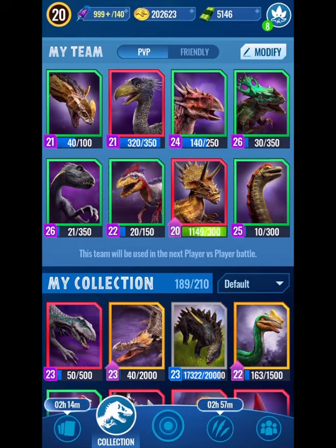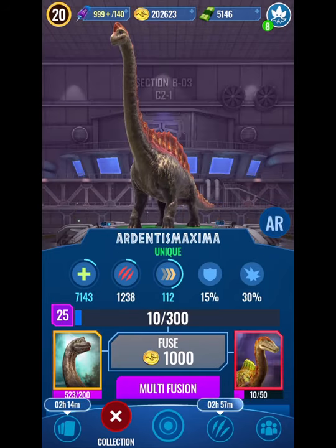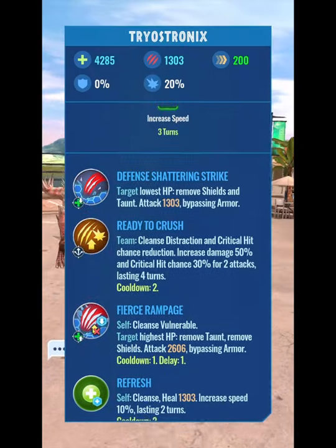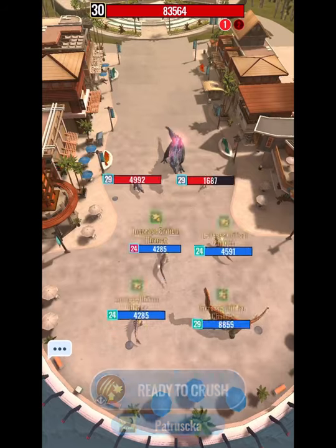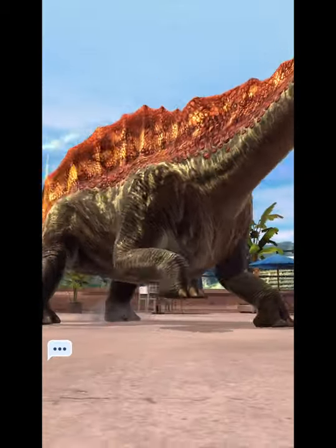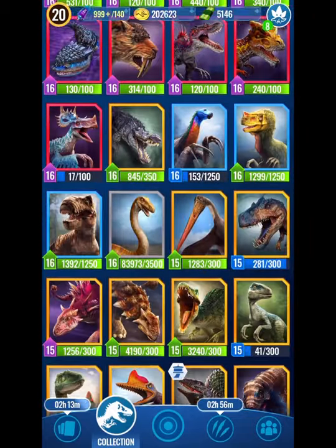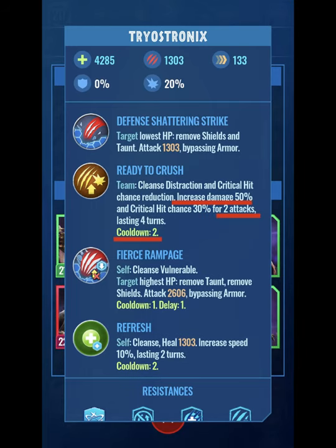There are two major dinos your team must use: the Turamoloch and the Ardentis Maxima. You will also need a dino that uses distraction and healing, and lastly a dino with a team damage-up ability. There are two reasons you need a plus-50 damage-up dino: because healing is based on attack damage, it adds plus-50 healing, and it increases damage by 50% to help take out the minions. The damage-up dino must have the highest speed among all teammates.